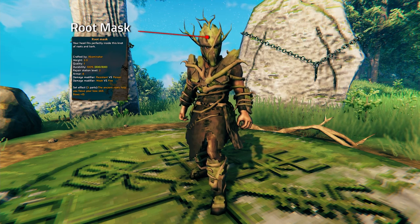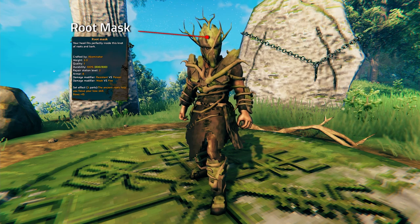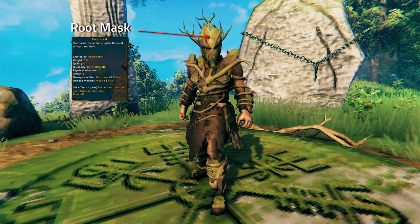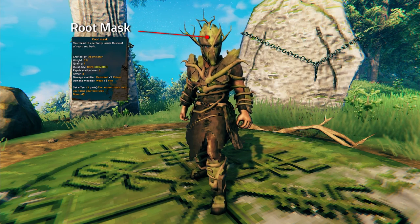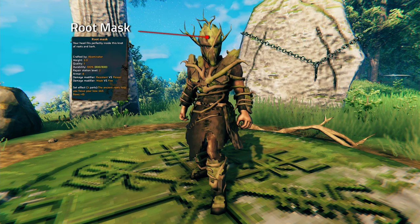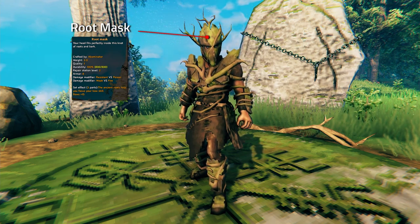The level 1 stats for the Root Mask are: weight 3, durability 800, requires a workstation level 2, and gives you 8 armor. It also makes you resistant to poison, which could be super useful especially for the Bone Mass boss fight. It makes you weak to fire. This armor set also has a set effect — just like the Troll Armor set — that increases your bow skill by 15, which is really cool.